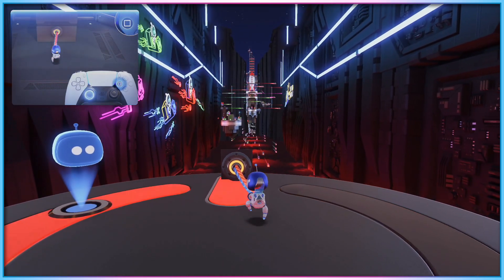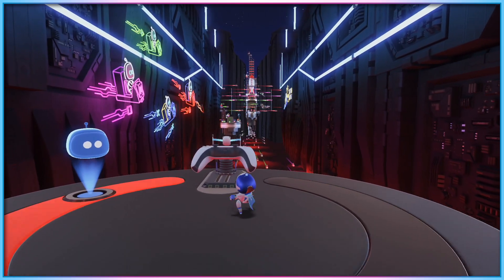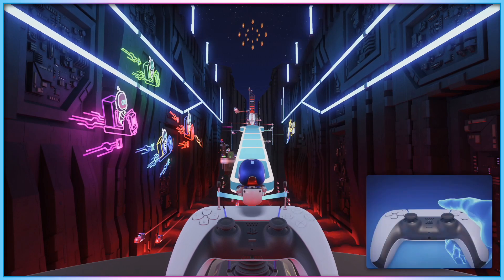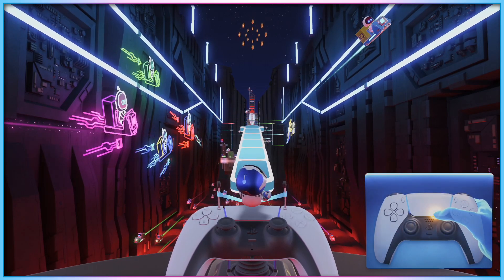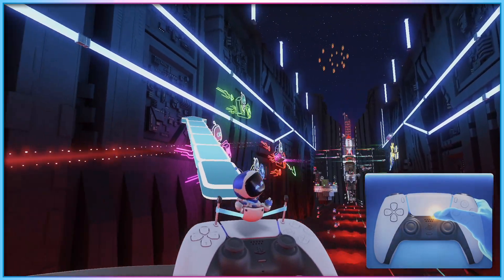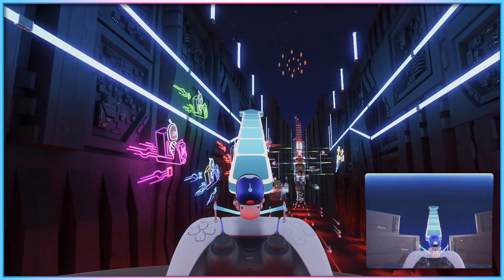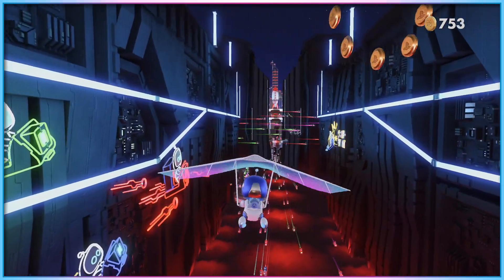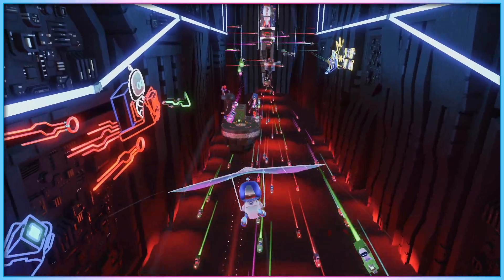One really nice set of features provided on a software level when setting up the PlayStation Access Controller is the ability to set buttons on the device to act as a toggle for button holds, and the ability to set a single button to act as a two button press macro. The toggle functionality in particular is very well implemented, with an onscreen indicator to remind the player when a button is being virtually held.